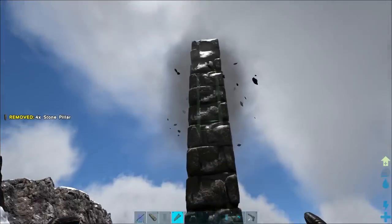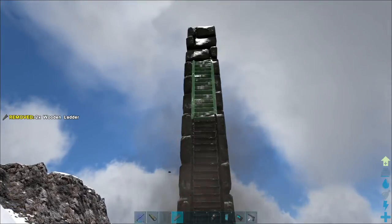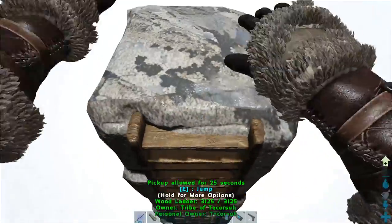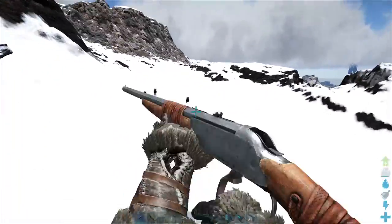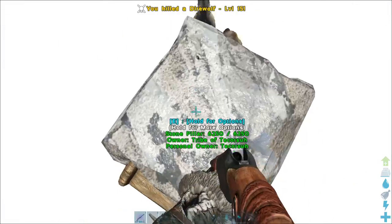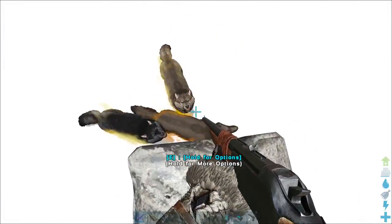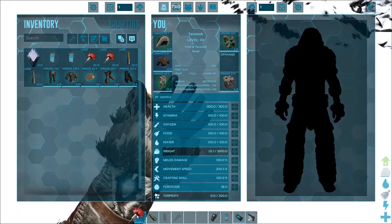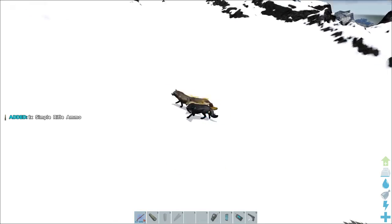With the next method, you'll want to find a cliff, large rock, or build a stack of pillars at least 4 pillars tall with a ladder up one side of it. From here you can kill off members of the pack you don't want. Once only the ones you want to keep remain, knock them out with your tranq ammo of choice.